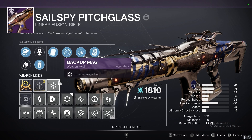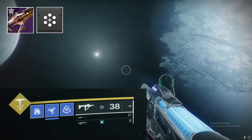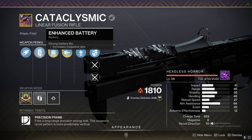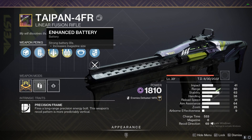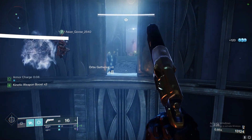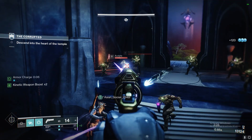The last linear fusion rifle I tested was the Sail Spy Pitch Glass, and the same thing happened. With a backup mag mod I could hold 19 rounds, and with any other mod equipped I could hold 20 rounds. I should note that all my linear fusion rifles have Enhanced Battery while doing this testing, which increases the amount of ammo your mag has by 1, just like the backup magazine mod.